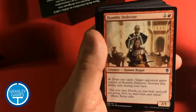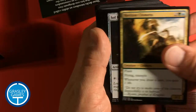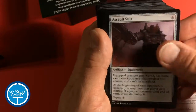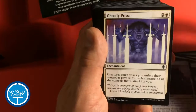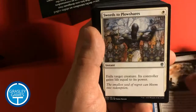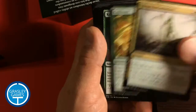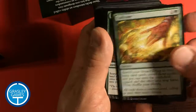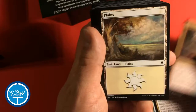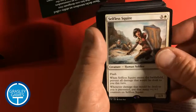Starting with Veteran Explorer, Humble Defector, Orzhov Advokist, Horizon Chimera, Sol Ring, Commander's Sphere — you'll notice a bunch of these are the same because every deck runs some of these — Assault Suit, Evolutionary Escalation, Ghostly Prison, Propaganda, Sphere of Safety, Swords to Plowshares, Arcane Denial, Beast Within, Sylvan Reclamation, Cultivate, Kodama's Reach, Migratory Route, and Treacherous Terrain. Then we have a batch of Plains and Islands.